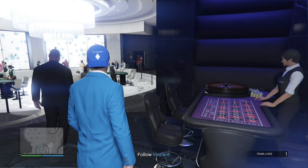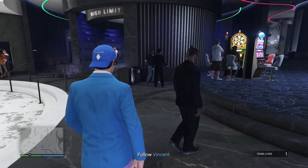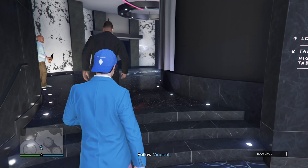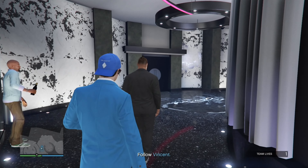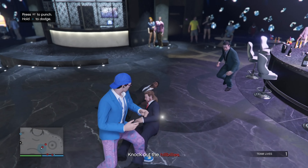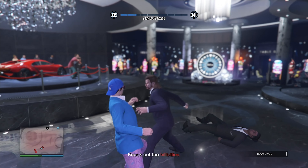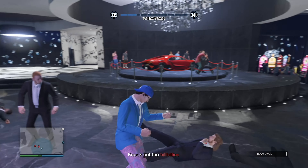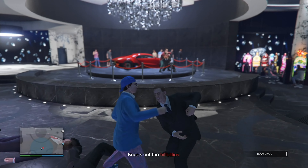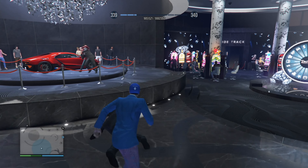We're doing the next casino mission: Housekeeping. Apparently there are some troublemakers making a ruckus in the casino, and it's from Mr. Duggan, who is kind of the antagonist of these missions. Looks like I have to knock out some people. You're dead — your turn, your turn mullet boy. Superman punch! Come on, punch me — yeah, too easy.